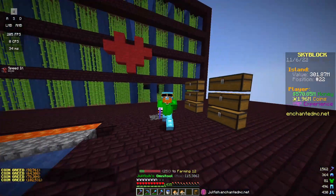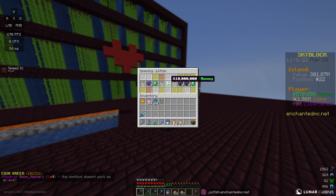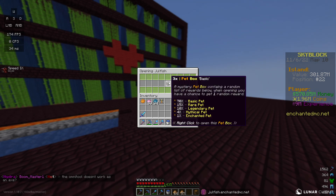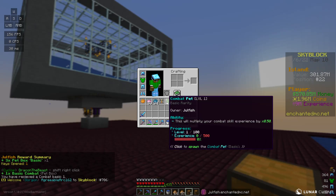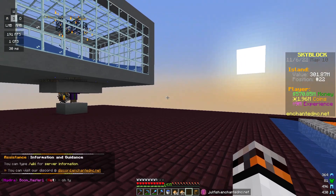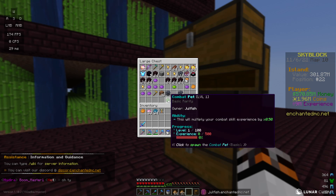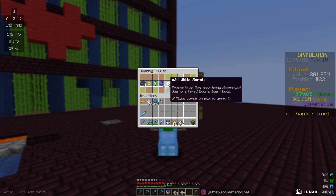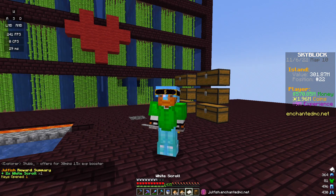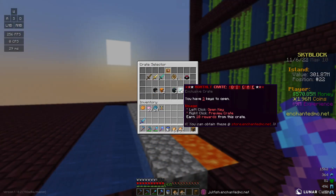Would it be a Jewelfish video if we didn't open some Jewelfish crates? We have a few left — let's open two. We finally got some pet boxes, which are a really good reward! We got a combat pet and a mining pet, which will help in mining, and then another mining pet. Pets are a feature on the server that multiply the amount of currency you get while using them. Opening another Jewelfish crate — they're a great way to directly support me — and we got some white scrolls, which prevent an item from being destroyed when applied.